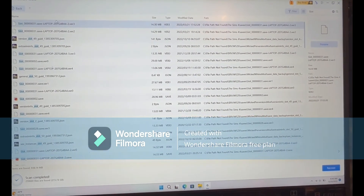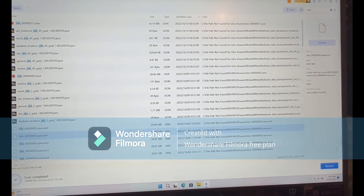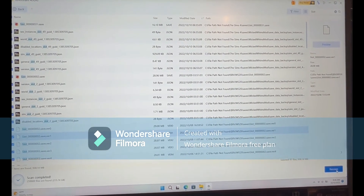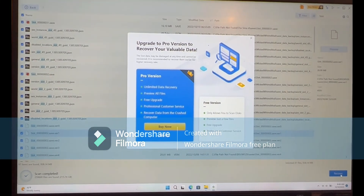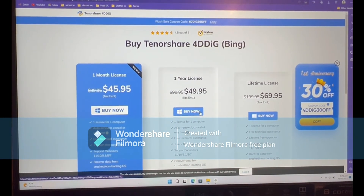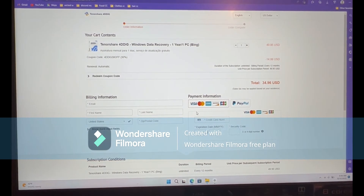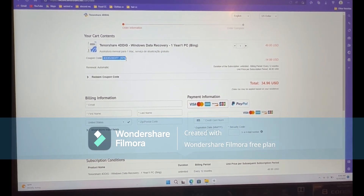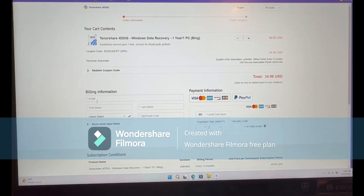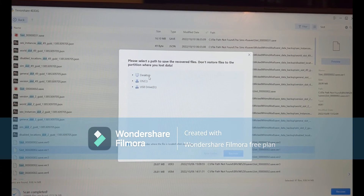After you've done that you will see all your files. You can modify the dates if you're looking for a specific date of files, or you can just recover everything. Once you've selected your files, you can click Recover and save them to either your OS, desktop, or a drive if you have one as well.